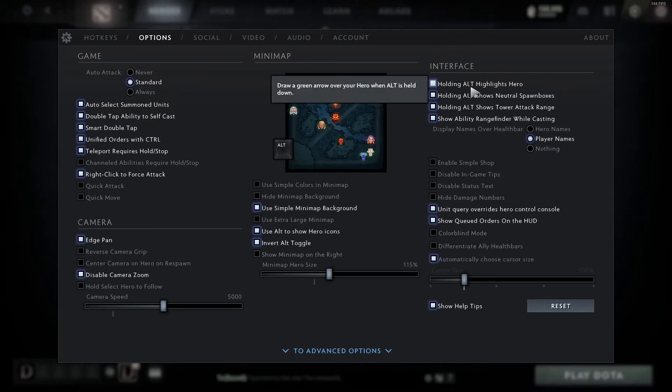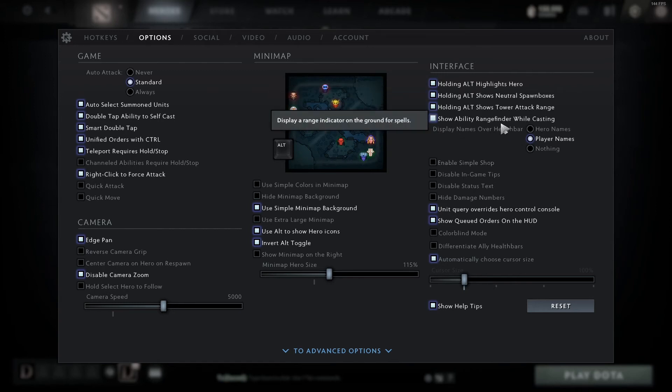Next we'll go to interface. All of these settings are pretty simple — basically holding alt shows you spawn boxes, tower attack range, and all that kind of stuff. I would have all of these selected. You should disable simple shop — I don't think it's very good even for new players because it just kind of dumbs down the game in a way that's not really useful and doesn't allow you to learn as much as you should. If you're brand new and the shop looks really weird, just disable this. The rest of the things in here are pretty much not that important — just personal preference.